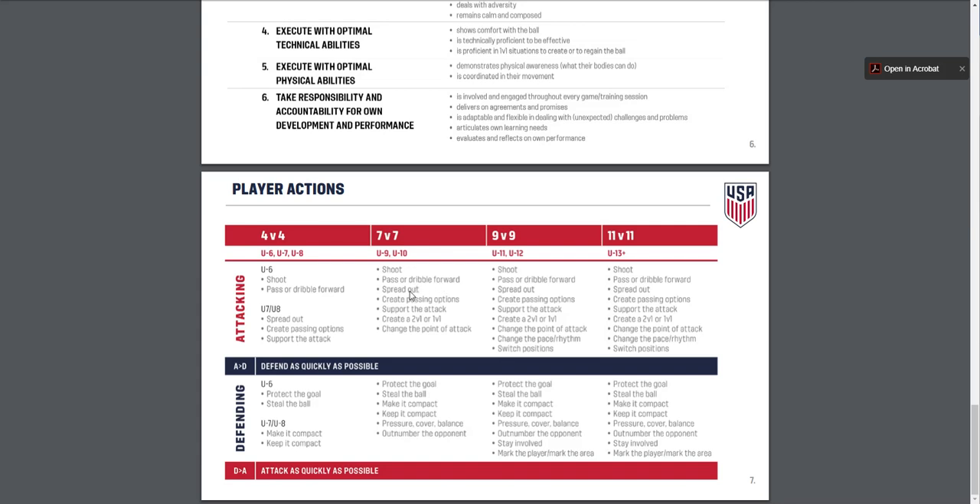Now in U10 — shoot, pass, dribble. We take all these things and put them together. We are adding in 2v1s and 1v1s and changing the point of attack at U12, which is where we are. We should be able to do all these things, plus change the pace and rhythm of the game.